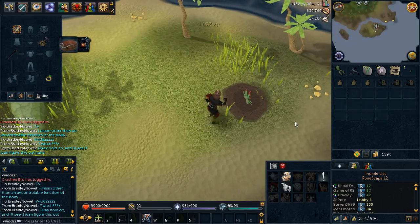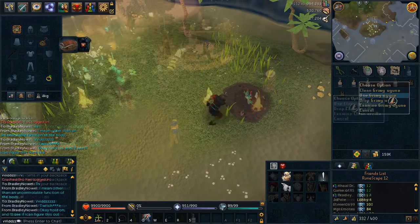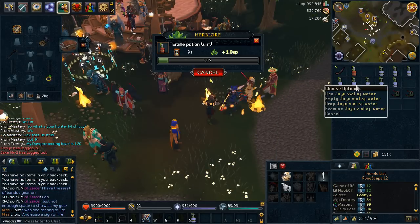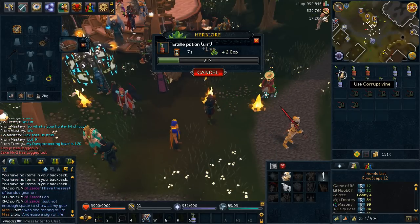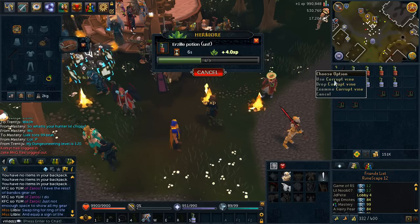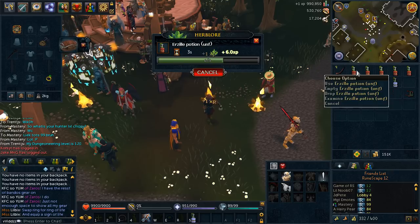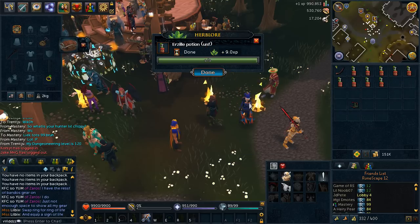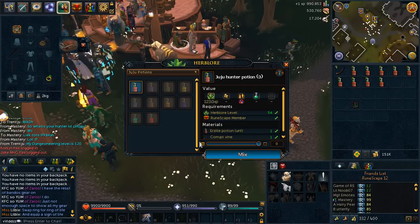My babies, welcome back to my inventory. So we're making the first Urzillay, chucking the Urzillay into the water, and then we're going to chuck some of these juju tails into the Urzillay potion to make some juju hunter potion.